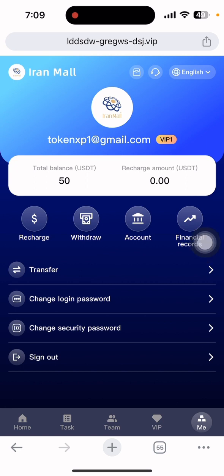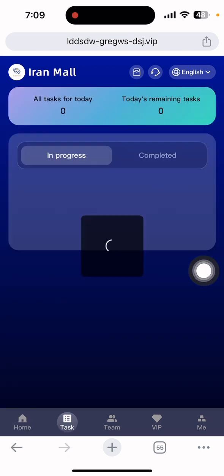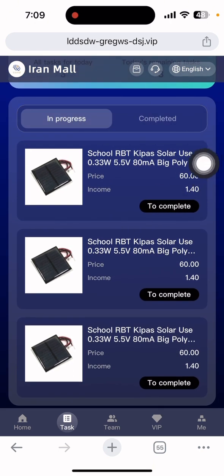After the deposit is completed, click the 'Me' section to check if your recharge is done. My current level is VIP One — you can see my recharge is already done. Now I need to complete the tasks before I can withdraw my money. Click on VIP One and you can see it is in processing. You need to complete three tasks before you can withdraw.